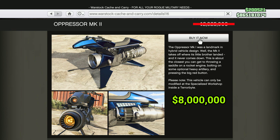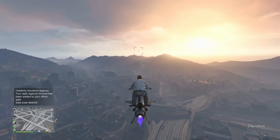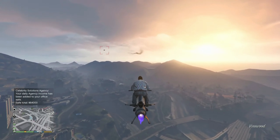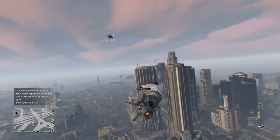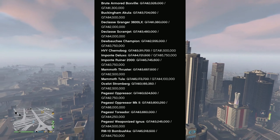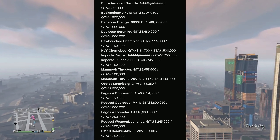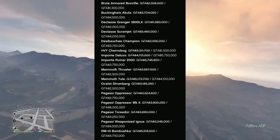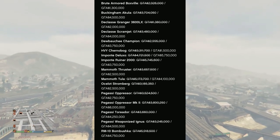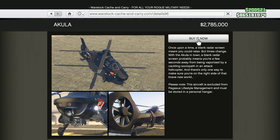Starting with the price increases — this is a huge one. The Oppressor MK2 is now going to cost $8 million. Essentially, the price of a Megalodon shark card, which gives you around $8 million, is $100. So if you wanted to buy this all in shark cards, that's crazy. I'm not sure if they're helping us by deterring people from wanting to purchase this, or helping themselves by prompting shark card purchases. Also, the price comparisons on the Newswire are not accounting for the trade price, so if you have the trade price for the Oppressor MK2, this is around $5 million more.